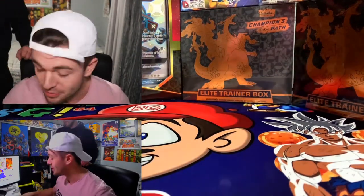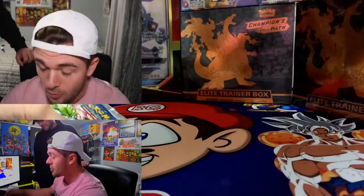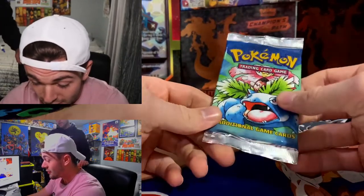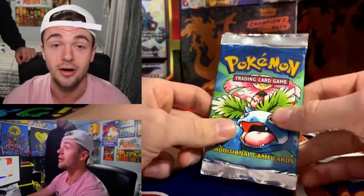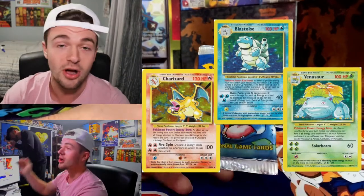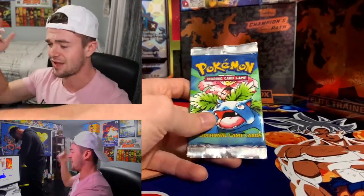We are opening up not only a long stem Team Rocket unlimited booster pack, but we are also opening up yet again a heavy Pokemon 4th print Base Set booster pack. And inside of here there is a guaranteed holographic card. Hoping to be that Charizard, that Blastoise, that Venusaur. We're praying to the Pokemon gods for this one guys. I got a second camera in here — if a crazy reaction goes down, we want every angle of that reaction. This is going to be epic.